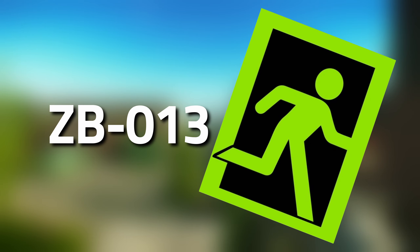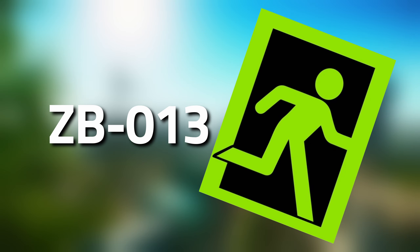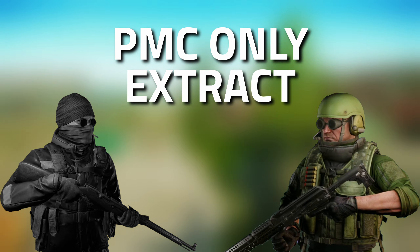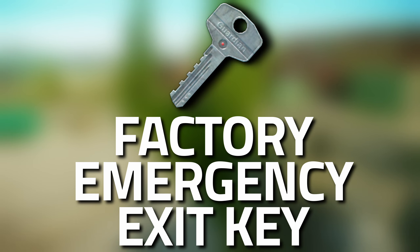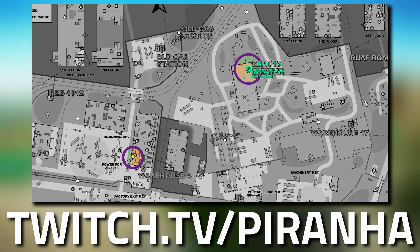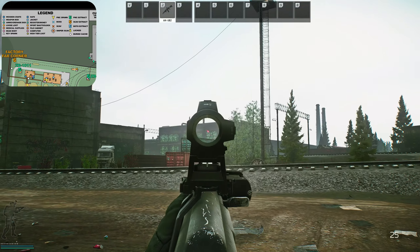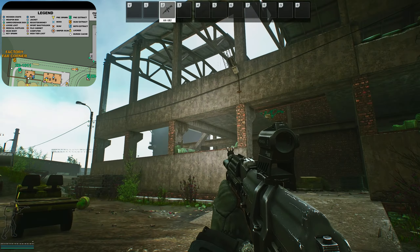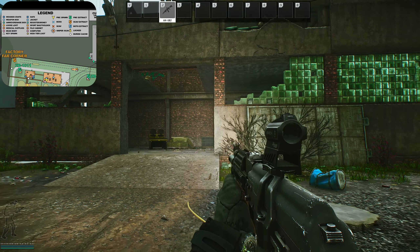Hey guys, welcome to an extract guide for ZB013. This is a PMC only extract and you actually require the factory key for this. It is a two-stage extract, so you do need to turn the power on inside the power building, which is over in that direction. The extract is literally in the basement of this building.